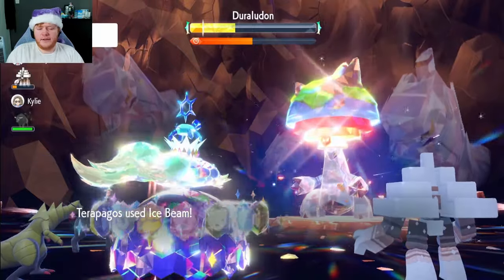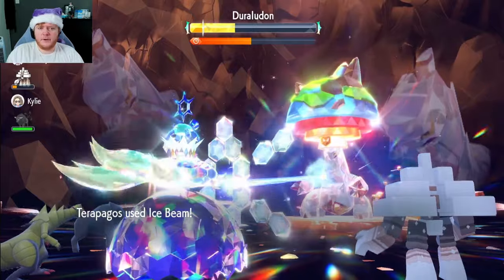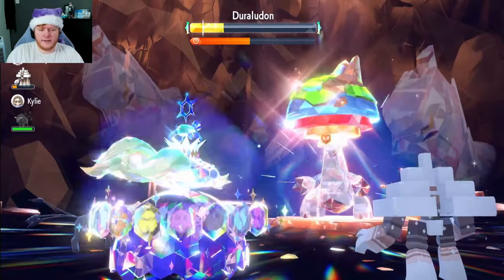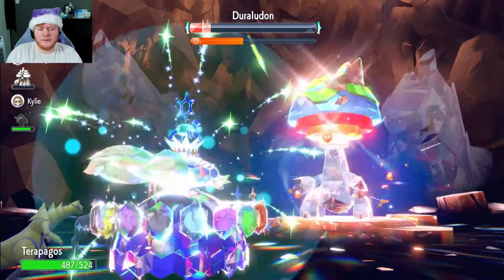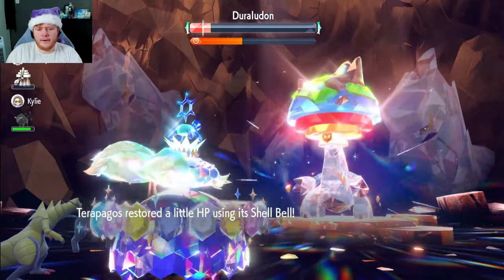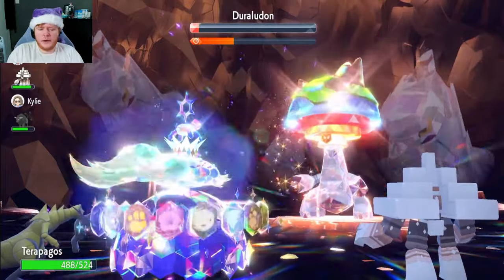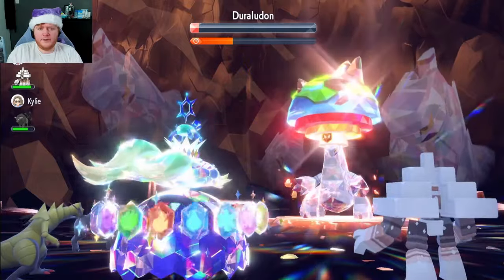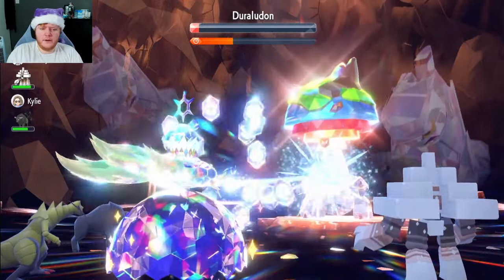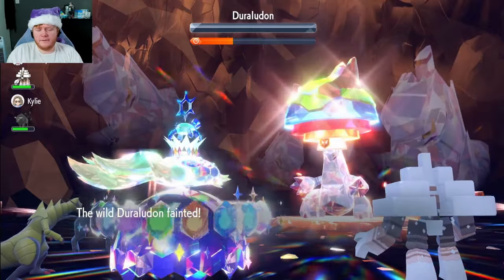Light Screen went up, which is a pain. Duraludon will use Light Screen and Reflect both in the same turn when it gets to a certain amount of health. We're still doing a decent amount of damage with Ice Beam. One more Ice Beam should break the shield. I used Stored Power by accident but we still broke the shield — and we haven't lost more than 50% of our health all raid.